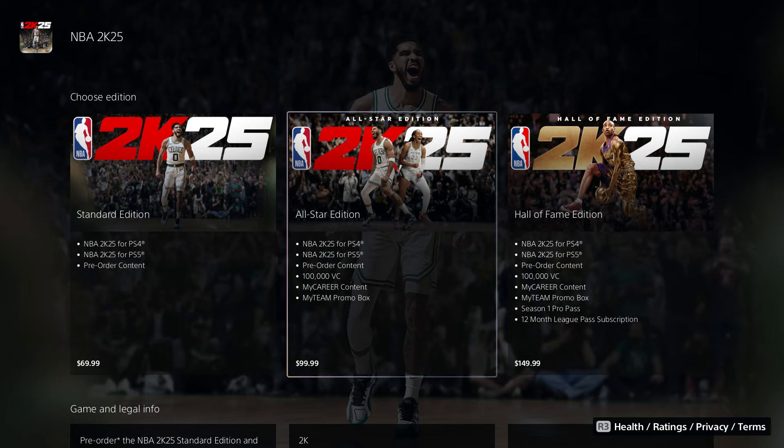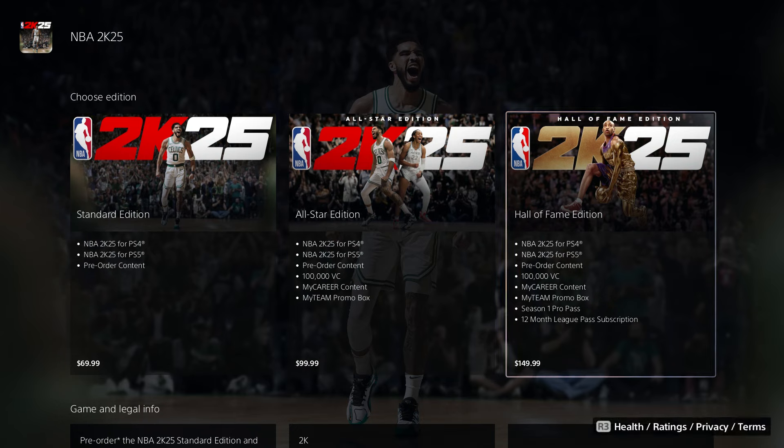If you get the All-Star edition, you'll get it for PlayStation 4 and PlayStation 5, pre-order content, 100,000 VC, MyCareer content, and a MyTeam promo box. That's actually a good deal.